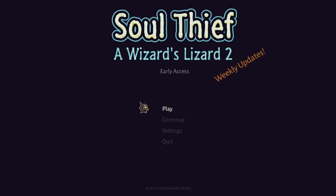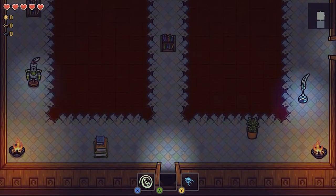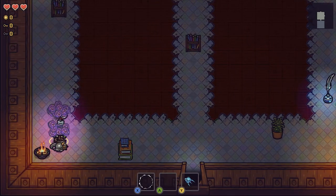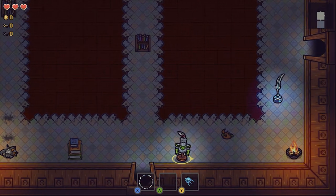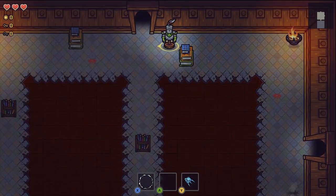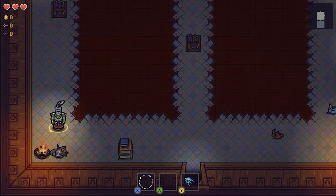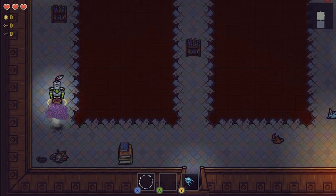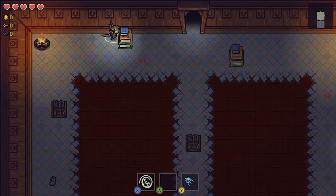Welcome back to Let's Look At. Today I'm gonna play Soul Thief Wizard's Lizard 2. It's an early access game. I got the key from the developers via Steam, so I did not buy it myself. Basically, you are that lizard in the corner, and you can steal other people. So now I'm controlling this dude — he has 3 health. And even if this creature dies, you can still walk around as other ones. So you don't lose when the lizard dies.